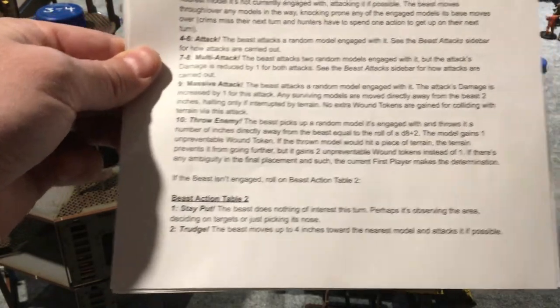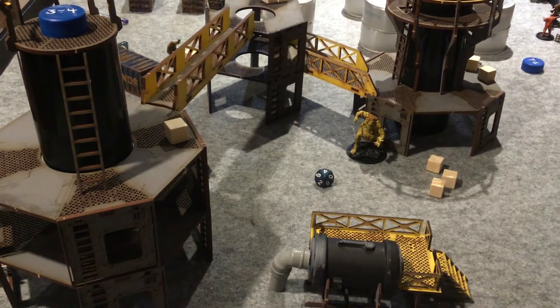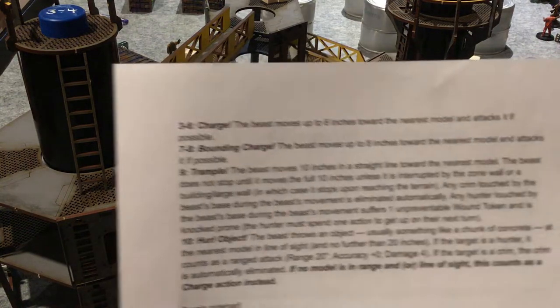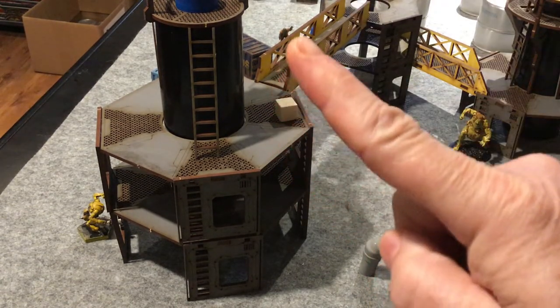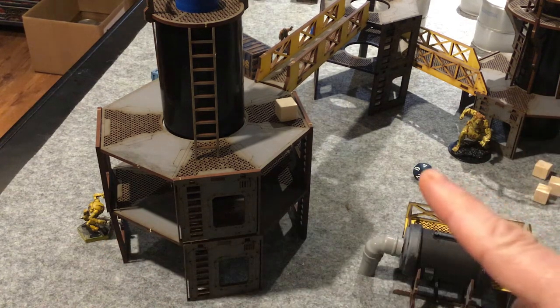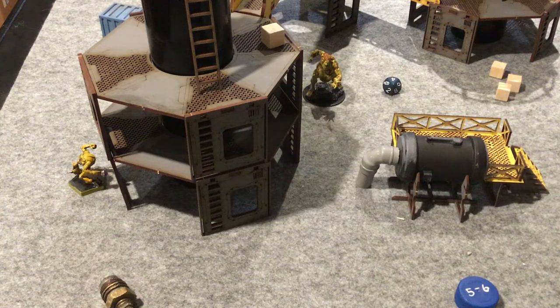Since the beast isn't engaged, we roll on Beast Action Table 2. The beast rolls a four - charging. The beast moves up to six inches toward the nearest model and attacks if possible. The pistol packing hoodlum is actually closer than Tennis Ball, but the beast will never treat criminals as a charge target - it always charges toward hunters. The closest visible hunter is Tennis Ball, so Natalia moves six inches toward Tennis Ball, ending up right there. That suits Tennis Ball perfectly - exactly what he wanted, getting Natalia closer so he can start opening up with shots.